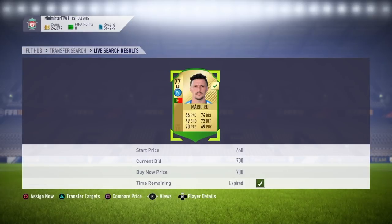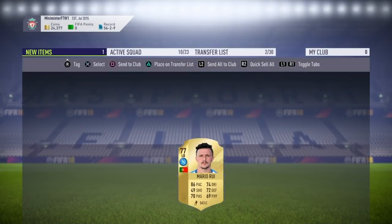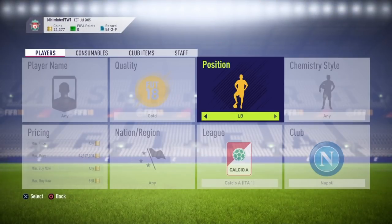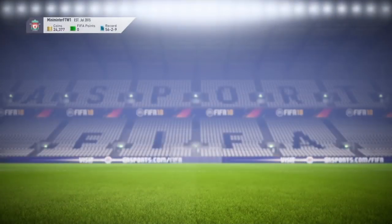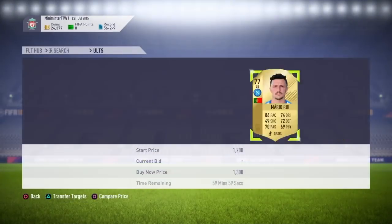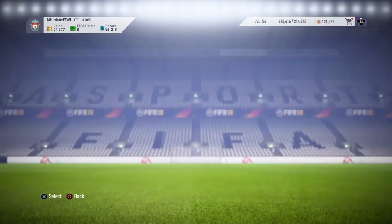Just picked one up for 700 coins right after that clip. I'm going to place them on the transfer list now — they're left backs, and left backs normally go for more. Checking the price... looks like 1.4k cheapest. We'll put them up for that — easy profit right there guys.